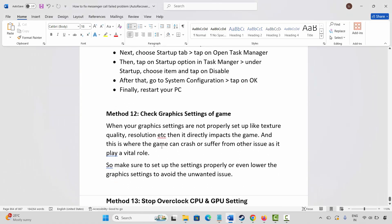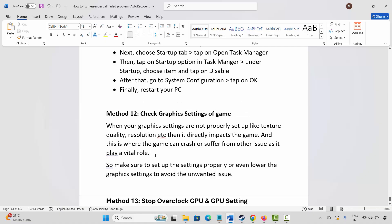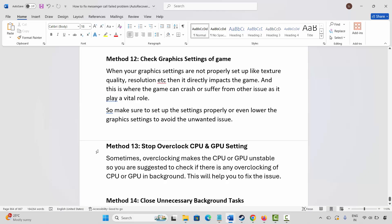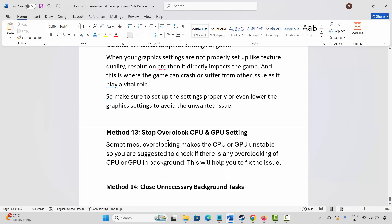The next method is to check the graphics settings of the game. When graphics settings such as texture quality and resolution are not properly set up, it directly impacts the game and can cause crashes or other issues. Make sure to set up the settings properly or lower the graphics settings to avoid unwanted issues. Also, stop any overclocking of CPU or GPU, as overclocking can make them unstable and cause problems.